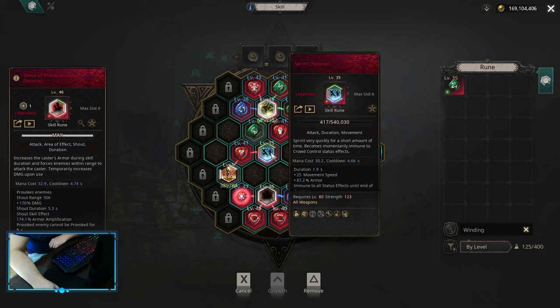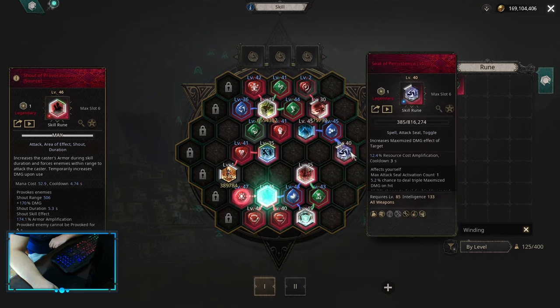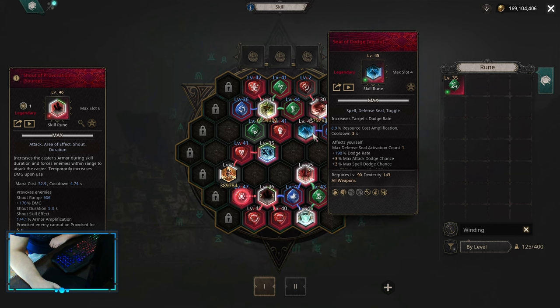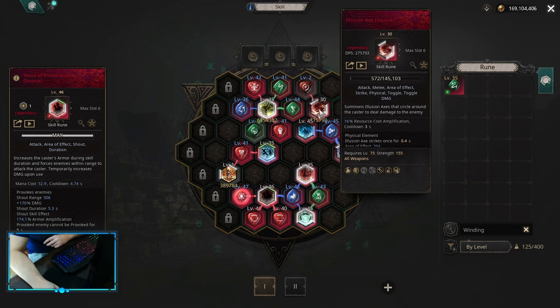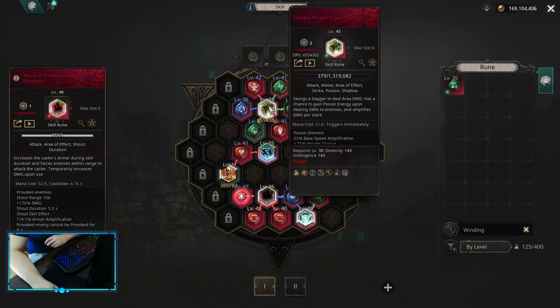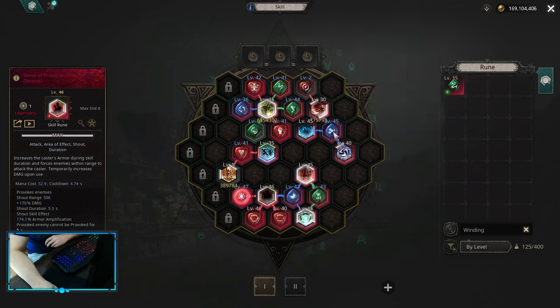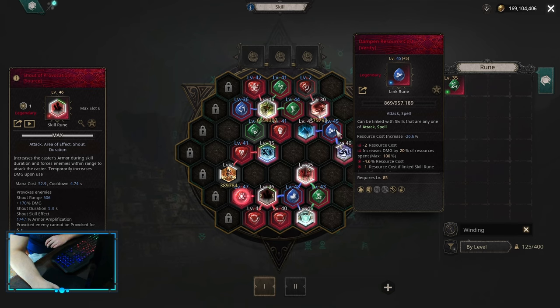For movement, I have Sprint and Leap Attack together with this arm. For the seal, we are using Seal of Persistence — this is the only one we need. For Defense Seal, I'm putting down Seal of Dodge, but you can use any defensive seal you have: Physical Domain, Elemental Domain, Chaos Elemental Resistance — whatever you need most. I'm using Illusion Axe with Earth Energies, because Earth Energies increases our attack damage and our skill counts as attacks, so it works. All utility skills are linked with Dampen Resource Cost so they don't run out of mana.